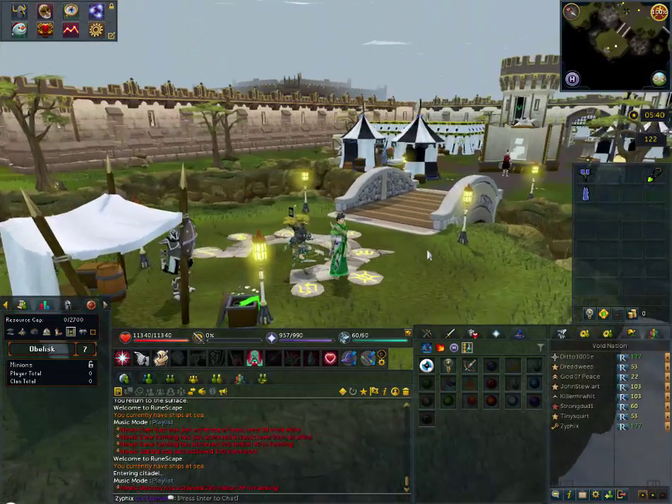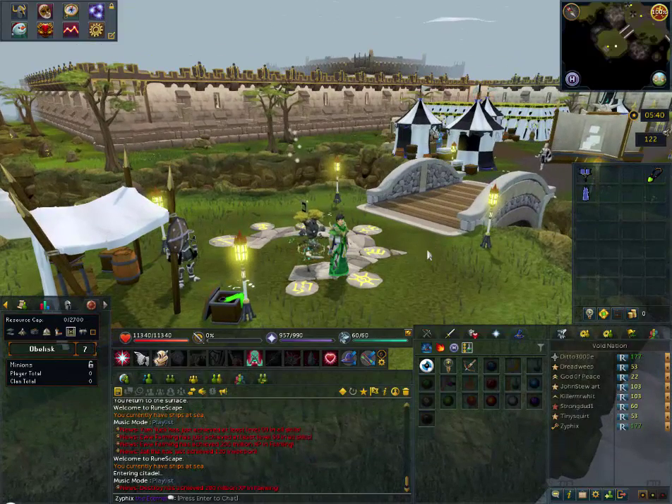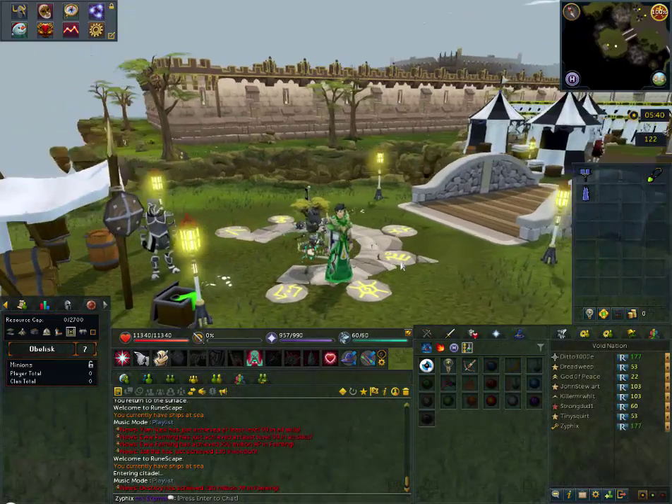Clan citadels are definitely one of the hugest updates — they were put in around 2010 to 2012. Signals are useful. You can also bank in the keep.